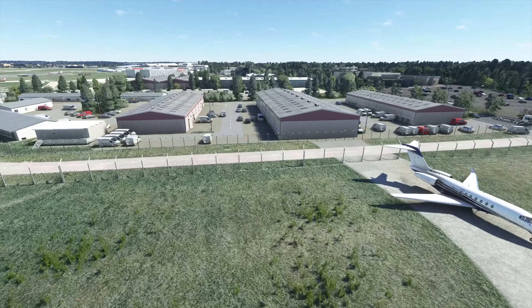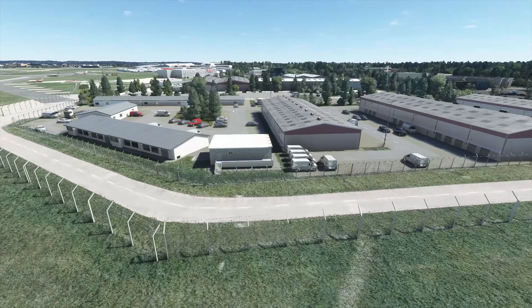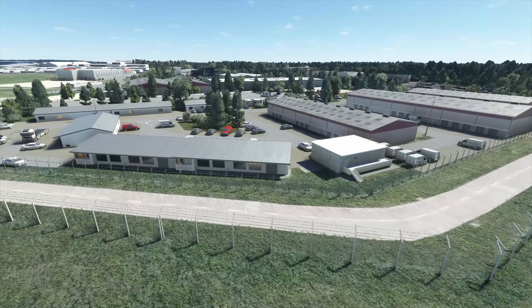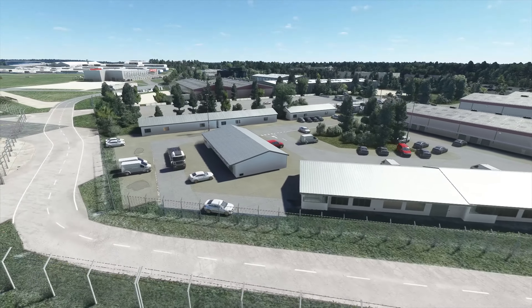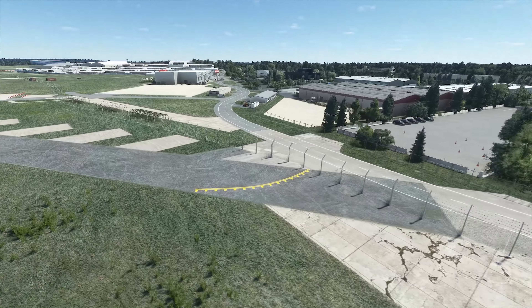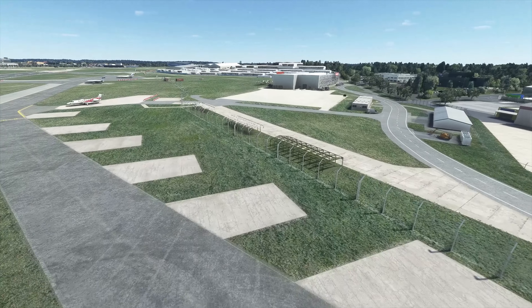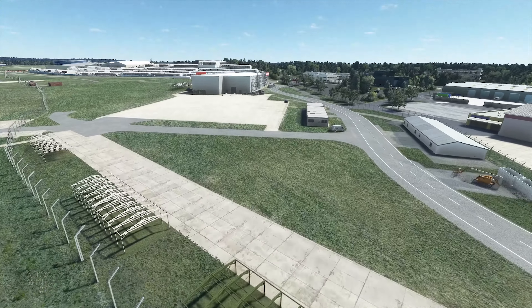Continuing around the perimeter of the airport, not only has the developer paid attention to the airport itself, but also — and I think this is just as important as modelling the airside buildings — they've also modelled the landside, including all of the different buildings and materials outside the airport boundary region.